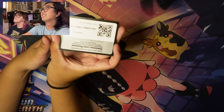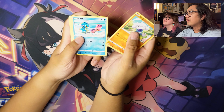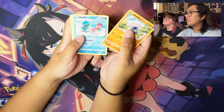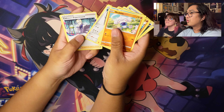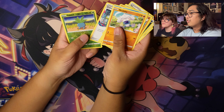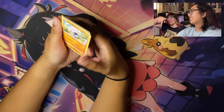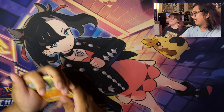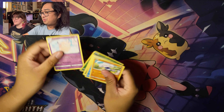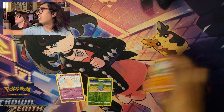From the Lost Origin pack we got: Meditite, Shellos, Minfu, Litleo, Gastly, Energy, Thornton, Bronzong, Colress's Experiment, Reverse Holo Oddish, and Clefable. Rare goes here, reverse holo there, and the pile off to the side.